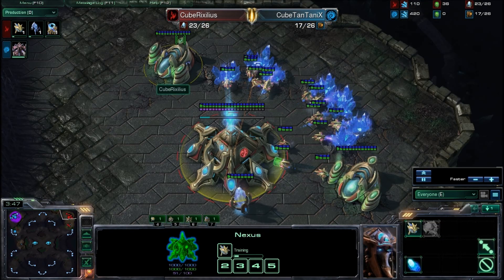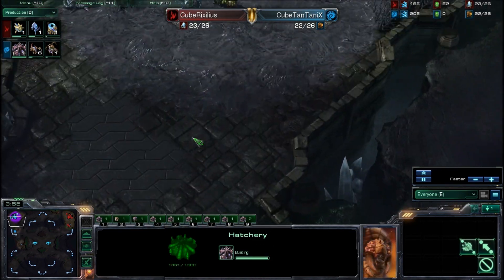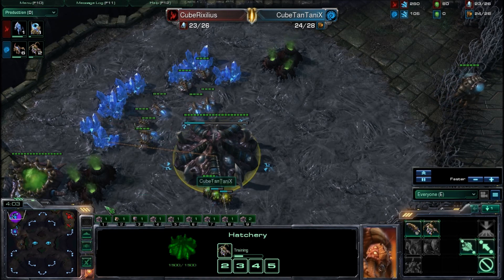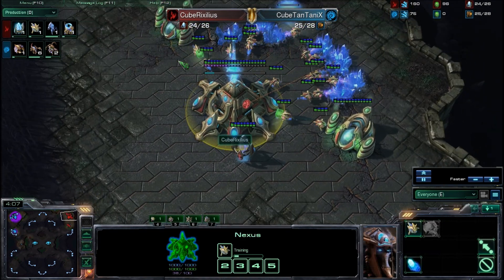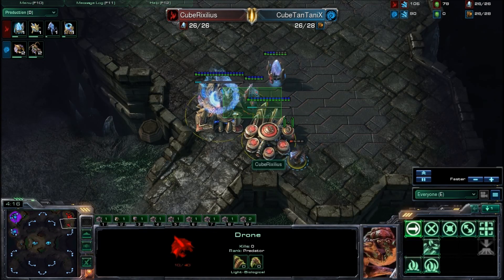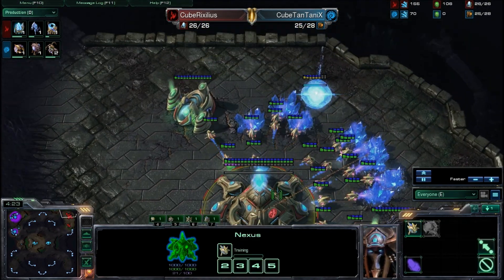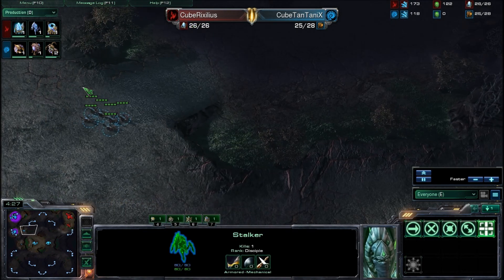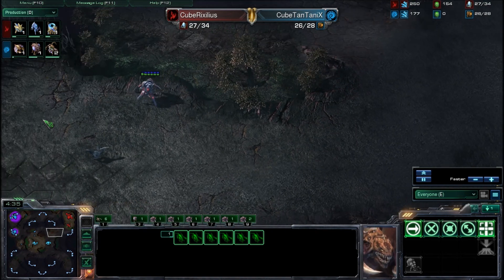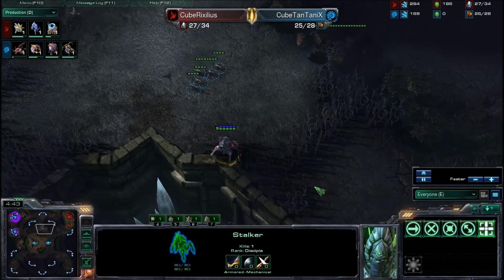The drone scout comes in and spots the Cybernetics Core — everything is as it should be. Six Zerglings now spawning out, and a huge drone transfer from Tantanx producing six Zerglings and two Queens. Probes go into gas, and one probe gets caught and dies — wasn't able to escape. A stalker goes out to try to do a little harass but may encounter five Zerglings.